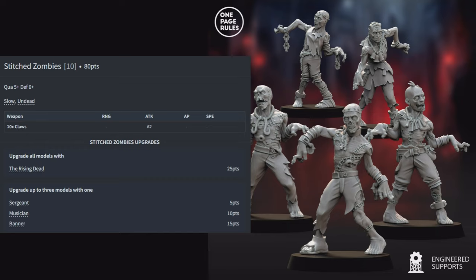Bat Dragon: 320 points — Quality 3, Defense 3, Fear 2, Furious, Flying, Toughness 12, Undead — with 8 attacks with Reap from deadly fangs and 4 attacks at AP1 from stomp. No upgrades. It does the same thing as the Bat Beast but better — more Fear, more attacks, more damage potential. In a lower point game, spending 320 points on a Bat Dragon instead of a Bat Beast gets you something truly scary that frees up your list building for a strong forward assault.